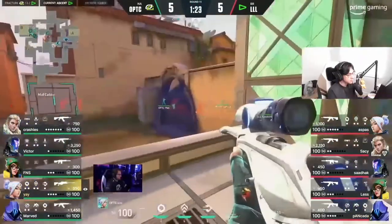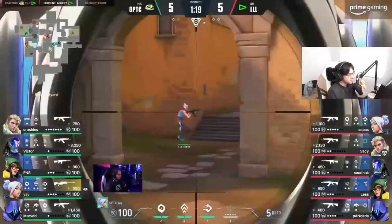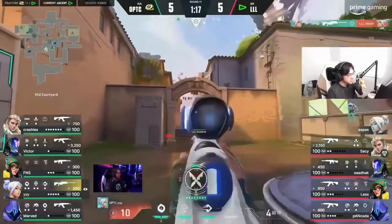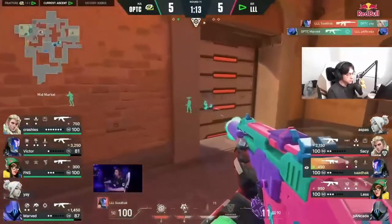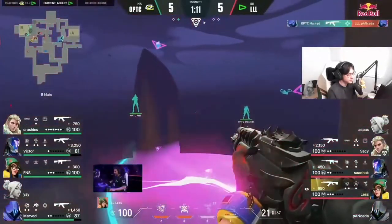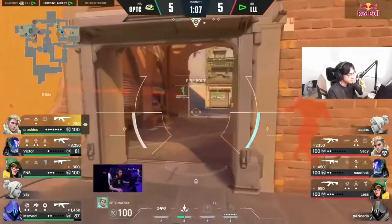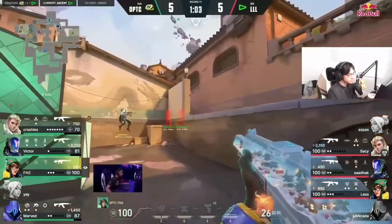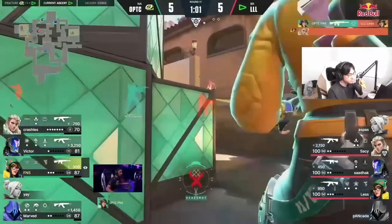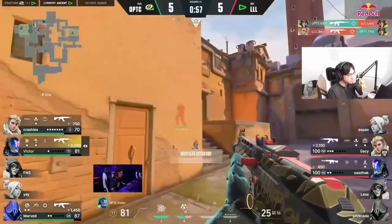Yay starting to take a peek, feels the space out — so smart from yay, already caught one. Looking for a little bit more but gets the reload off on time. Marv just stepped out and took another — that's the numbers still in optic's favor. They're delaying with the nano swarm on B main — the turret already taken down, they're closing in on the site. One-for-one trades but they now know crashies is already here.